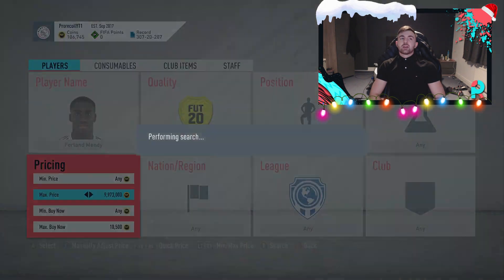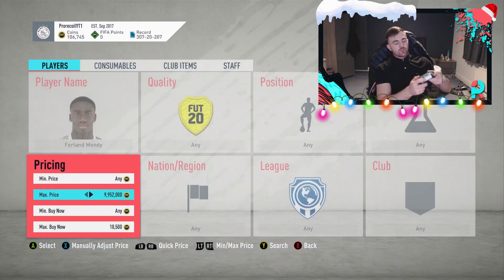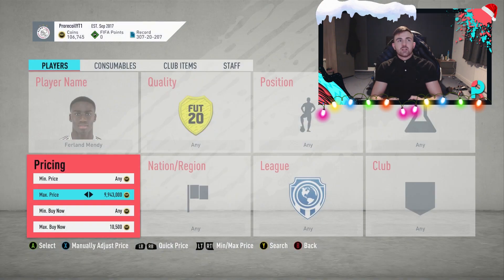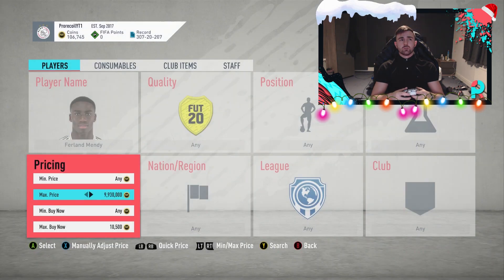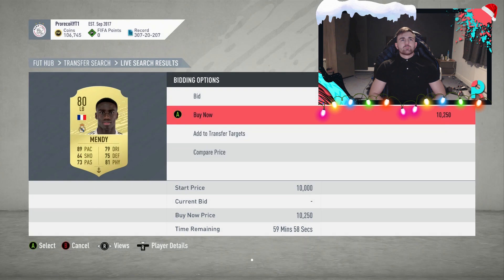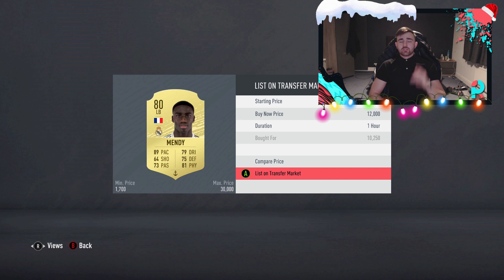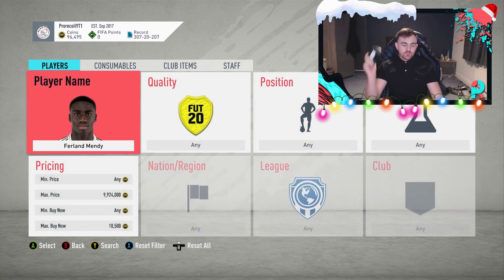The first one came up and we got one for 10K, which would have been a nice little profit. A lot of you might not know, but this is a sniper method where you go down and click Y and A on your D-pad rather than constantly searching like you did last year. This does make it a little bit easier, but be careful you're not doing it too fast, otherwise you'll be booted off the market. That one there's got an anchor on — he's going for about 11,500 — but because it's an anchor, which is basically one of the best chemistry styles now that shadows are so hard to come by, I'm going to put him up for 12.